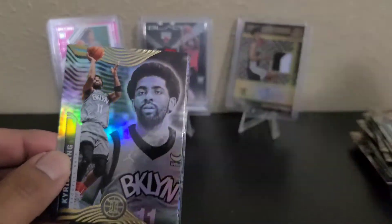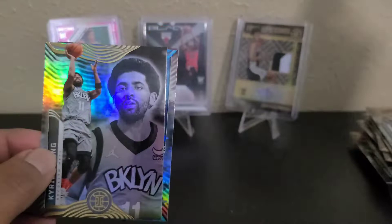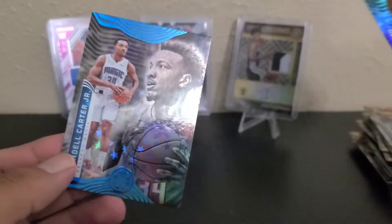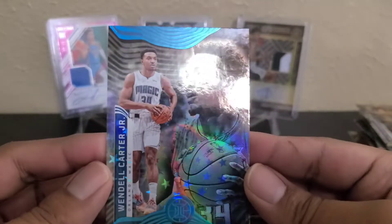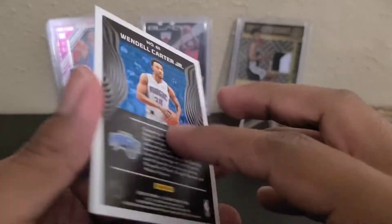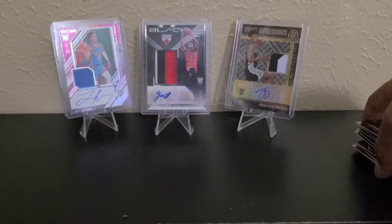And this is a rookie — Dyson Daniels. Should be another base in the back — Tracy McGrady. Not good. Wendell Carter — at least a rookie. These look nice, but a top rookie would have been much better. Wendell Carter Jr. No good.